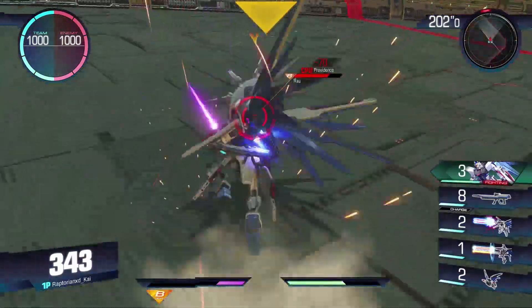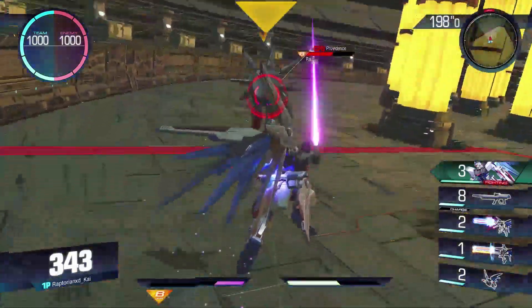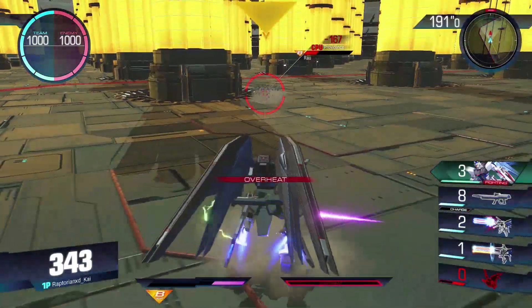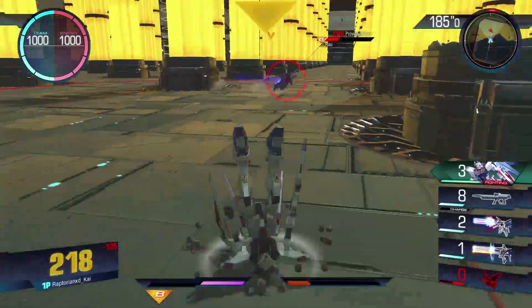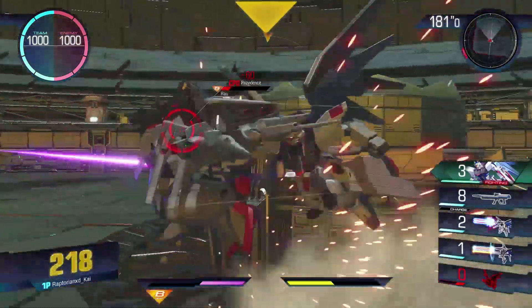In short-range, it struggles compared to suits like the Deathside or the Epion. What really sets it apart is that roll — you can cancel out of it almost immediately to get in some good surprise hits that your opponent may not have expected at all. I wish the roll was not on ammo count, but I understand why they did that: if it wasn't, you would spam it far too much.